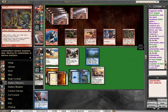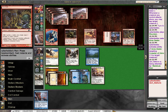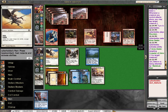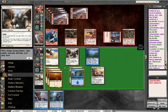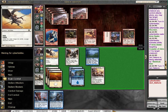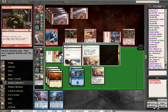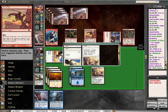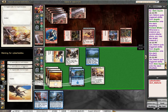Conveniently he went ahead and Arms Dealered right now. With as many goblins as he has on the board, I was going to say Switcheroo, but I think Encrusting the Arms Dealer is going to be pretty good. I'll attack for three.